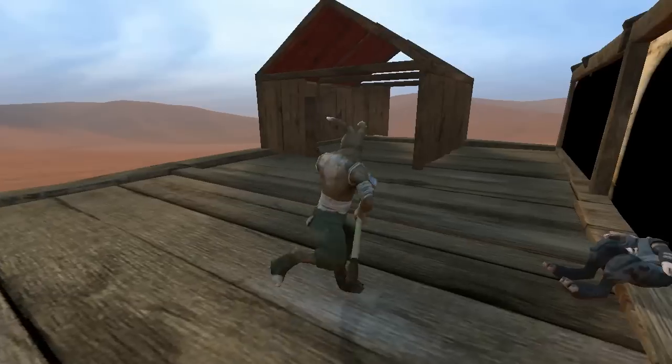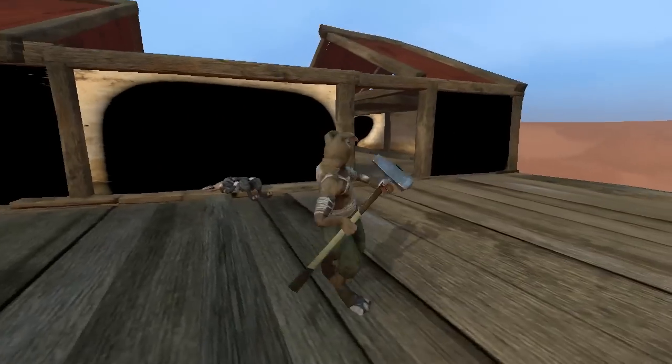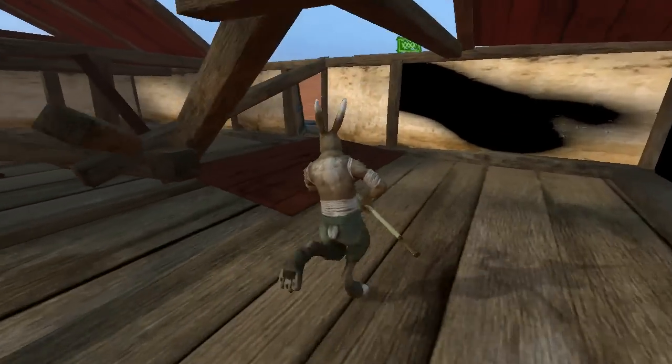So this map includes a mod made by Corbin3 on the Wolfire Forums that makes it so that this hammer actually works as a weapon, using the same animations as the spear uses.